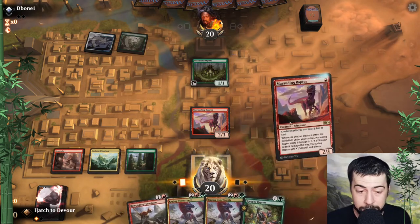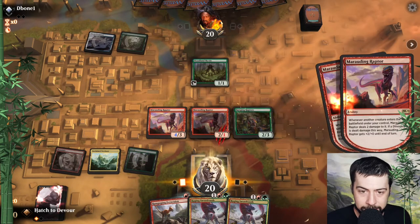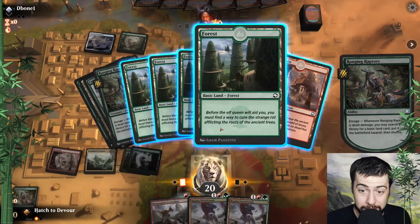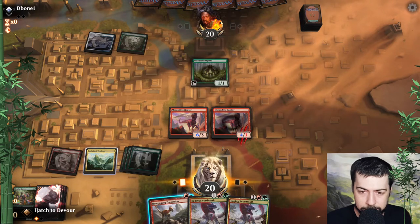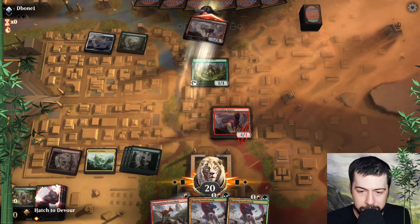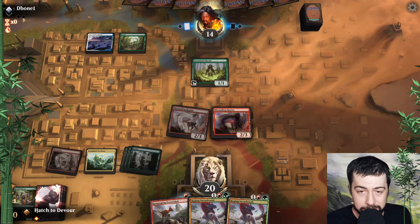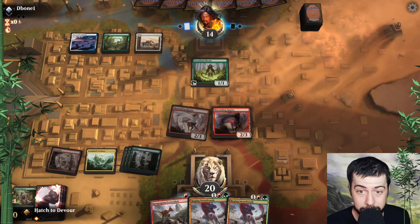Another marauding raptor — so we'll go with the ranging for one, just get that two-land ramp. Pretty fantastic, thank you so much. Two basics, one green, and you're pumping up both marauding raptors. Unfortunately we can't swing with the one. We should save rampaging just so we can get the maximum benefit on later turns from both marauding raptors being able to swing. With raging sword tooth, the reason I've liked it is because it does have five toughness — it survives double marauding raptor.